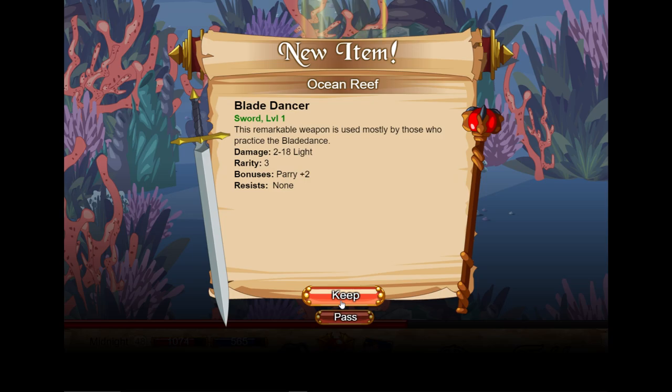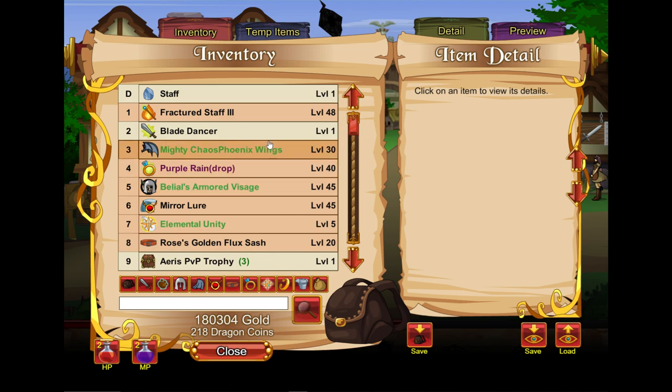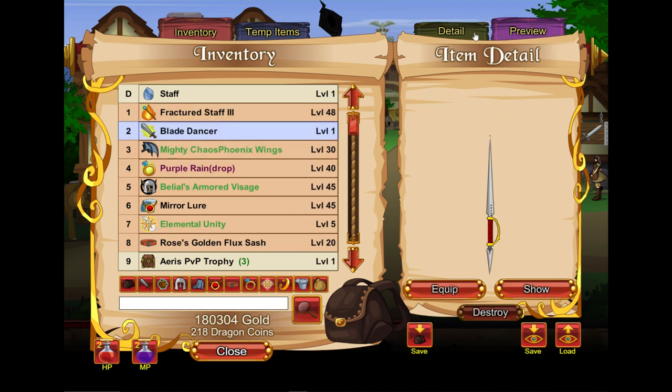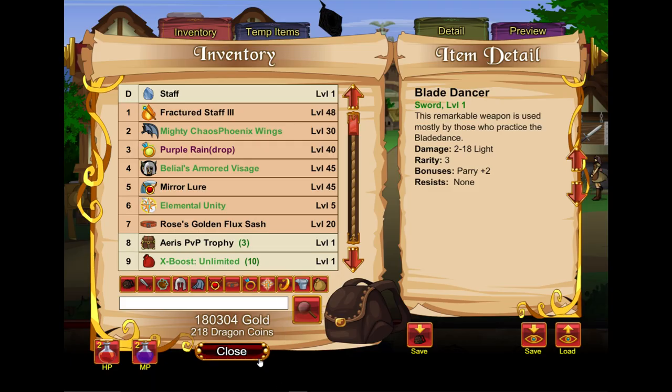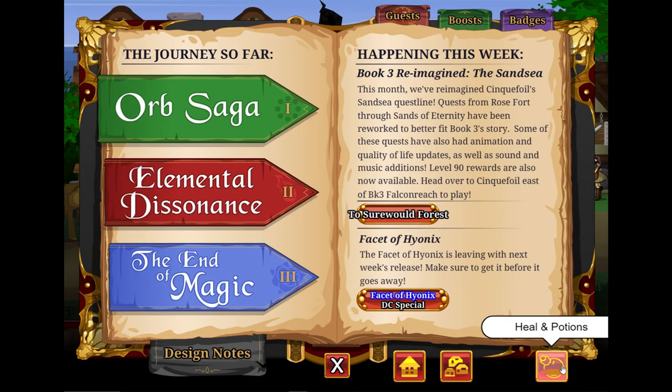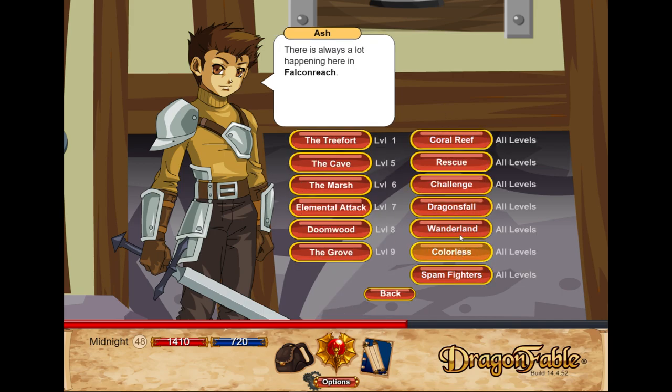A colourful coral reef. Blade dancer. Why is it level one when I'm level... that was a level 48 quest. Blade dancer — that's weird. But yeah, that was Coral Reef. I'm sorry that one was short, but I can't really help what's short. I should really do the quest before I actually record them, but then again it's kind of spoiling it. Anyway, I'm going to leave this here. It's been five and a half minutes so I guess it's not too bad. I'm going to leave this here — thank you for watching. Let's do the next one. Bye.